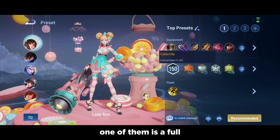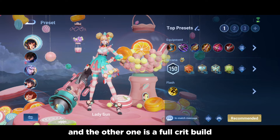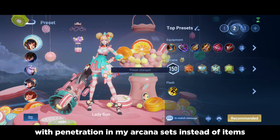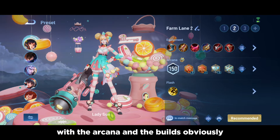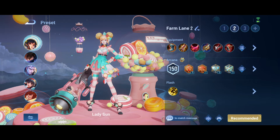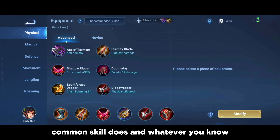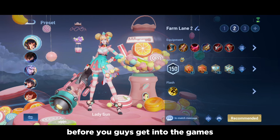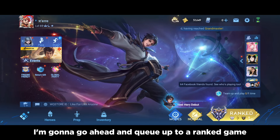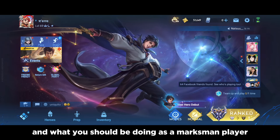I have two different builds for Lady Sun. One is a full crit rate build for my arcana with penetration in my item build. The other is a full crit build with penetration in my arcana sets instead of items. You have to know what you're doing with arcana and builds — I'll probably cover items and arcana in a separate video. But you need to know what every skill, common skill, equipment, and arcana does before getting into games. That's pretty much it to get started in the farm lane.